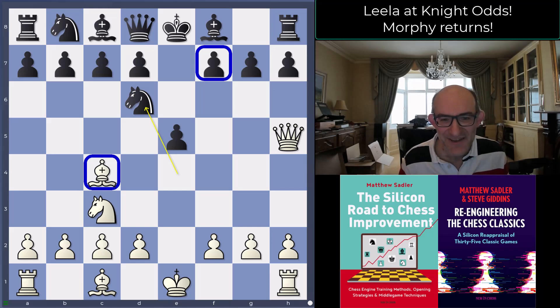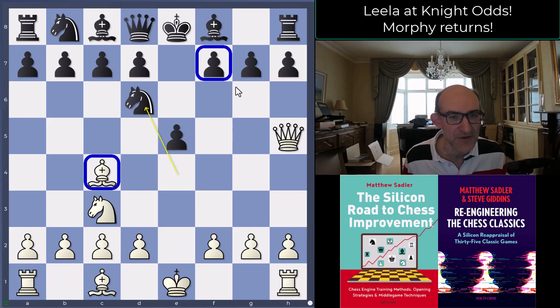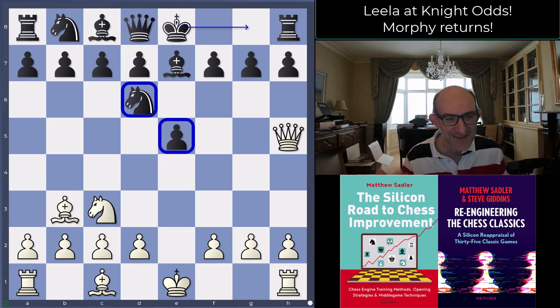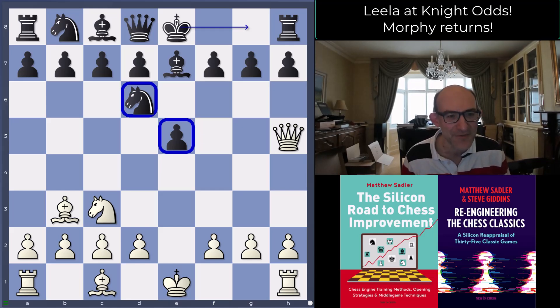It's quite striking — for example in this position, Torch against Stockfish was suggesting queen takes c5, allowing the exchange of queens. Torch is obviously not optimized for odds, but it's those sorts of things that show you how different Leela is to all the other engines. Leela, with this odds net, comes up with the move f4.